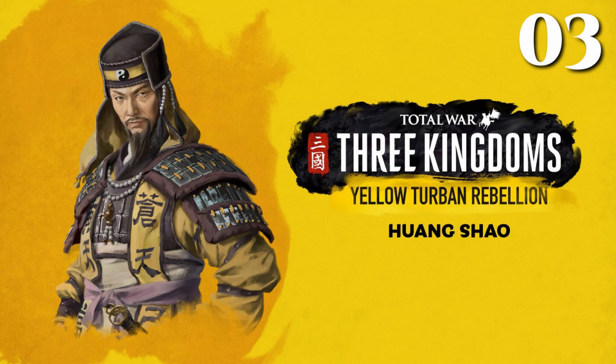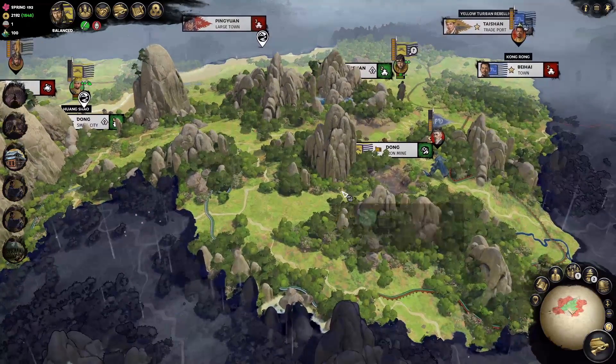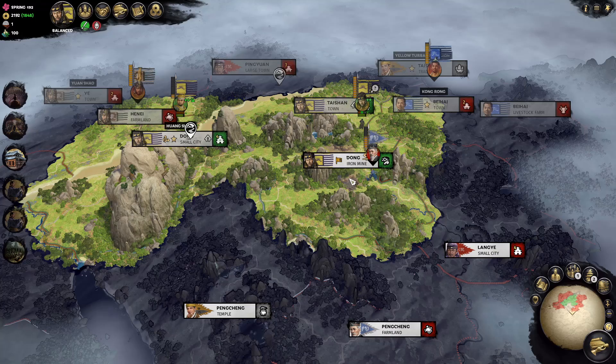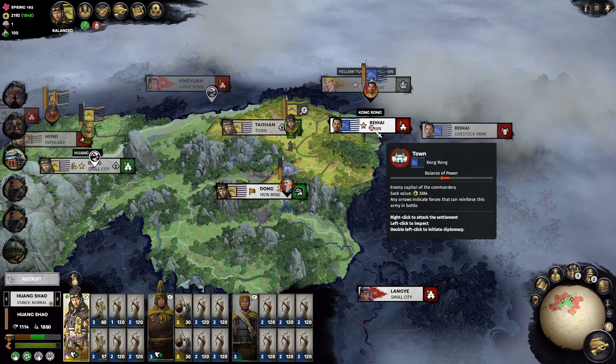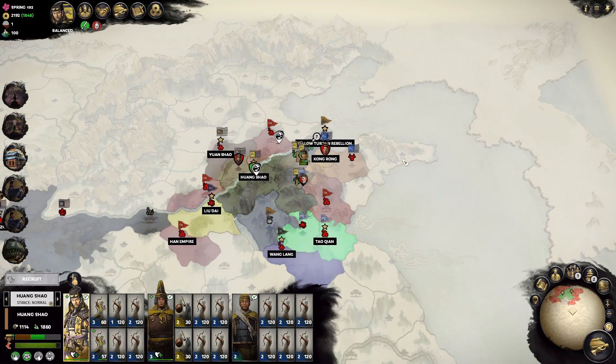Hello everyone, this is Serious Trivia. Welcome back to episode 3 of our Huang Shao Legendary Let's Play. We pick it up from turn 9 in the spring season of the year 192. If we zoom back into the map, we can see that we left off last episode by destroying Liu Bei's faction in Dong. Our main army is right over here as we try to stay on target and take control of all of the Shandong Peninsula by removing Kong Rong first.